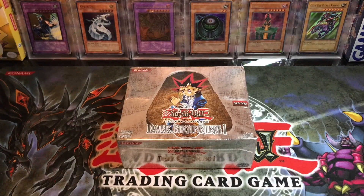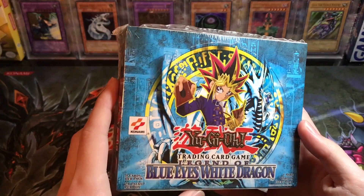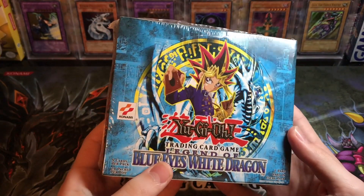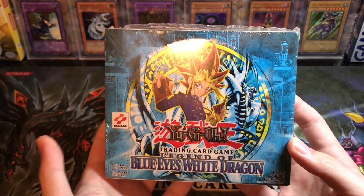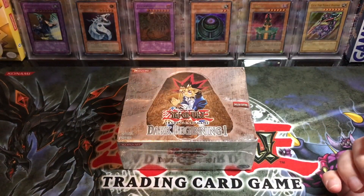So look out for that 24-pack Dark Beginnings 1 opening. Speaking of big openings, we're around 700 subscribers, which is awesome — I really thank all you guys and everybody who came over from Jobber. I'm going to announce: if we hit 1000 subs, I am going to open this Blue-Eyes box. I kind of alluded to that I would maybe open it if we had a thousand — that was at like 500 — but now we're actually close at 700. So if we actually do hit that 1000 mark, I'm going to open this box on the channel. That's a PSA for you guys: if you want to see a LOB box opened, it's going to happen eventually if we can hit 1000 subscribers. So thank you guys for supporting — the 700 of you.